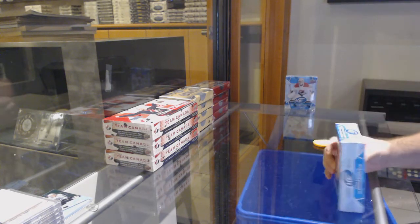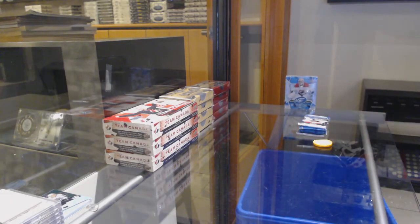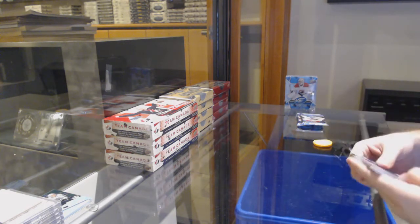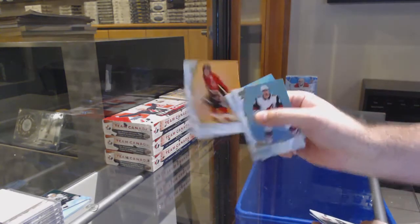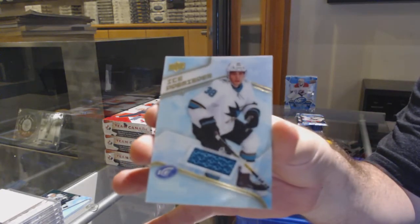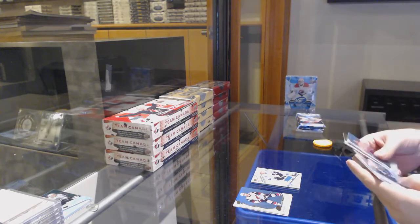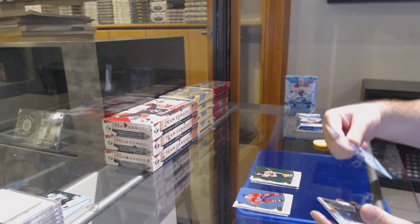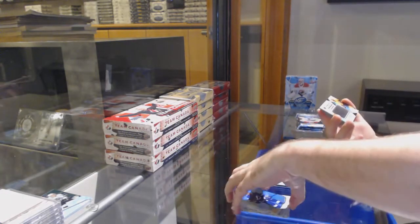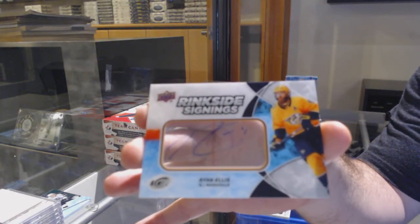Kachuk is the captain — that's interesting. Kind of would surprise me if he's the captain this quickly, to be honest. We've got an orange of Matthew Kachuk for the Calgary Flames, and an ice premieres jersey of Mario Ferraro for the Sharks.